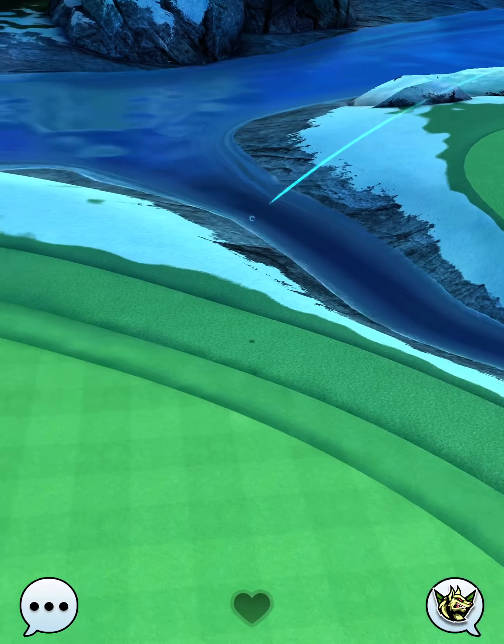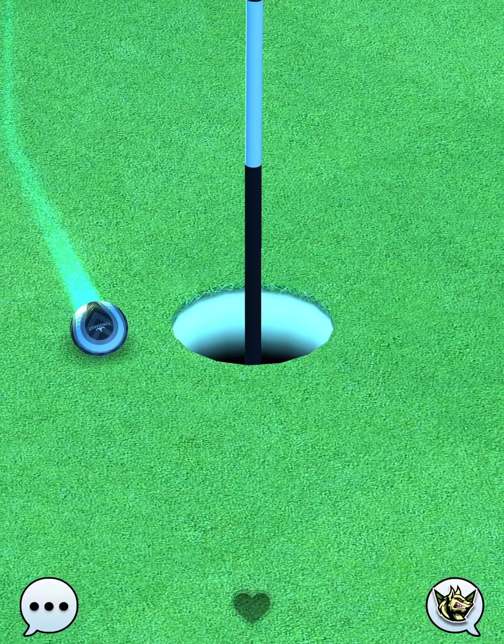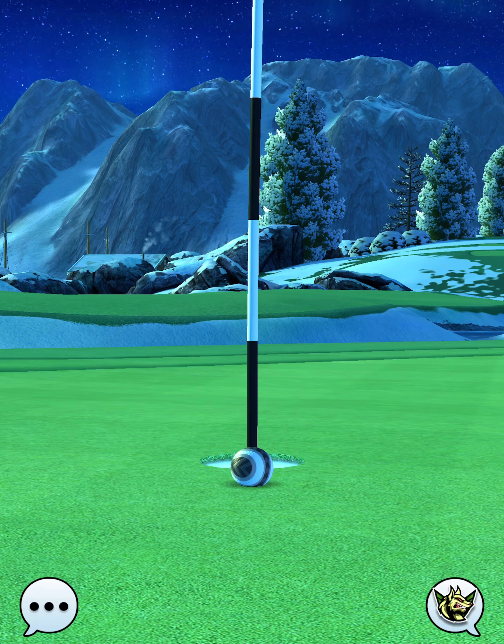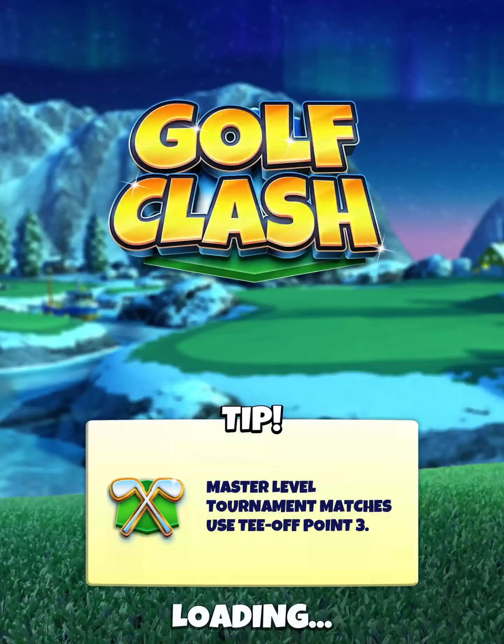The ball is going to land on the fairway pad, bounce over the rough and water, clip the fringe, and just trickle past the back part of the cup — so just missing on speed, but also missing right due to less spin coming in from the right side.